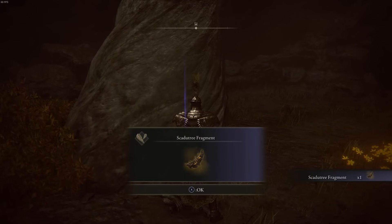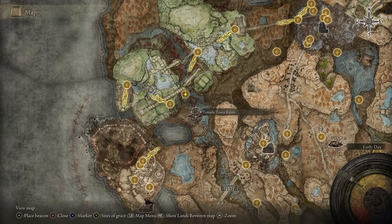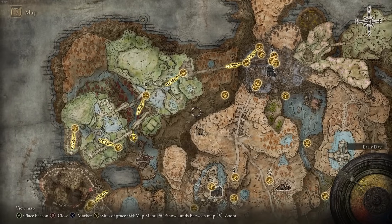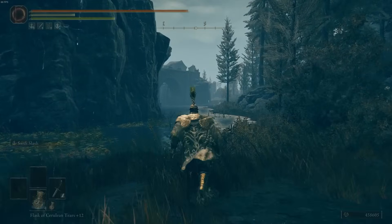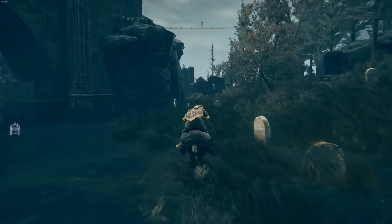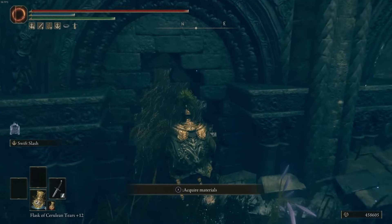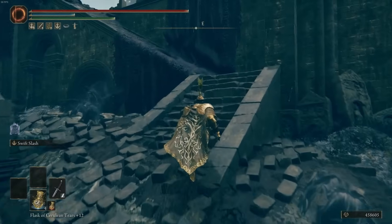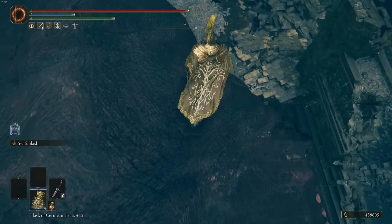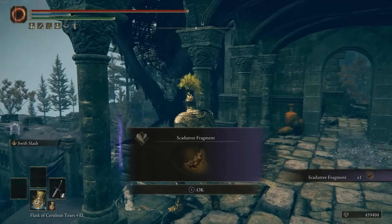Next is the Temple Town Ruins — the lower ground version, not the higher ground. Get there by going through the North Runes site of grace pathway in the water north, through the poison to the site of grace, then west down the open way until you reach the Temple Town Ruins. Once inside the room there will be an enemy, and the body hanging over the edge will have the Scadu Tree Fragment.